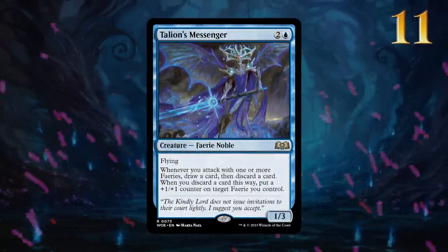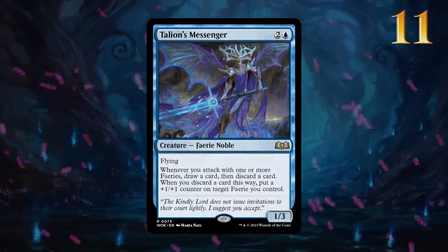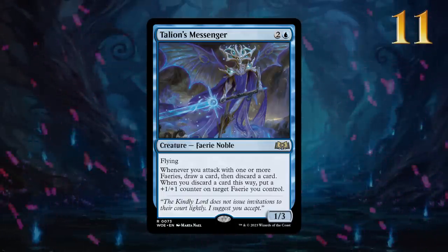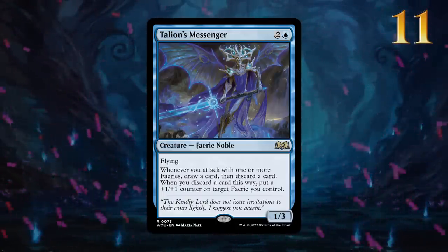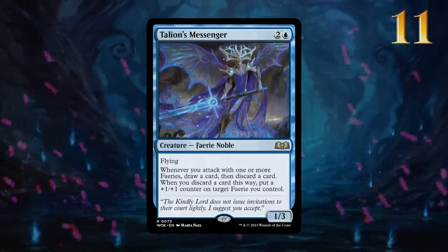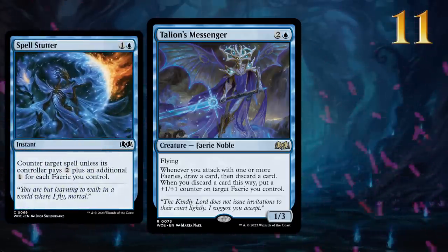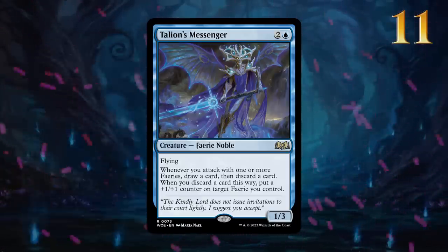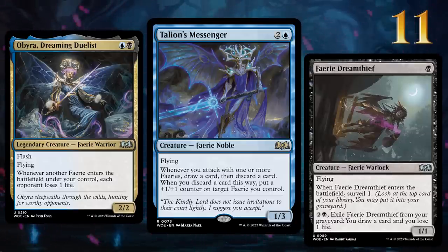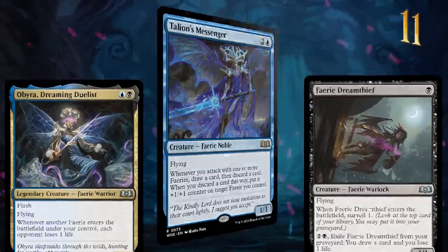Talion's Messenger is one of the better payoffs for a faerie deck in standard, providing card selection and +1/+1 counters. Unlike Connive, we still get a counter when discarding a land, so we can keep all those spells in hand. Paired with counterspells like Spellstutter and other cheap faeries such as Obyra and the Faerie Dreamthief, this deck could easily turn into something akin to the Rogues deck from a couple of standard rotations ago.